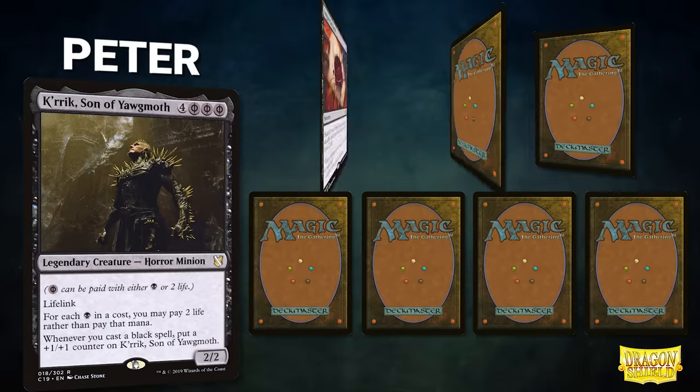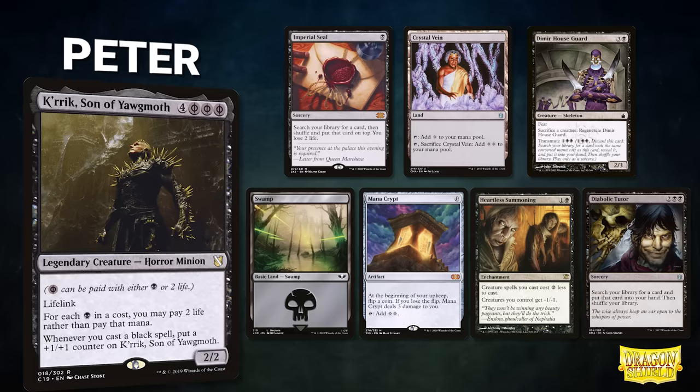Peter's opening hand contains an Imperial Seal, Crystal Vein, Dimir Houseguard, Swamp, Mana Crypt, Heartless Summoning, and a Diabolic Tutor.